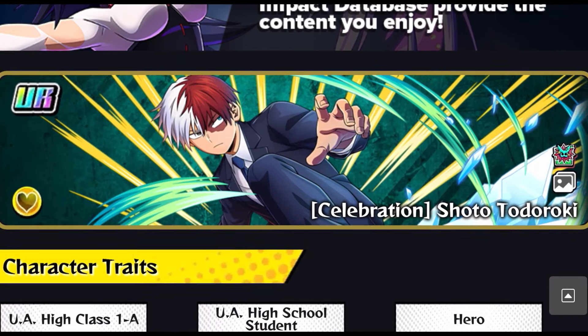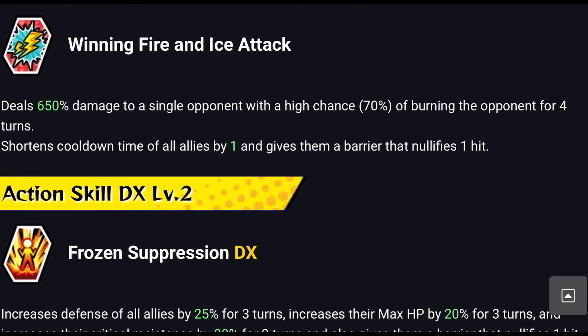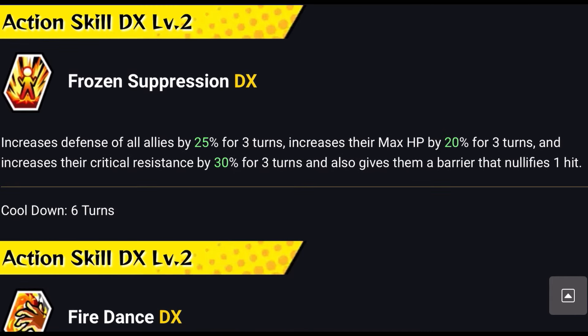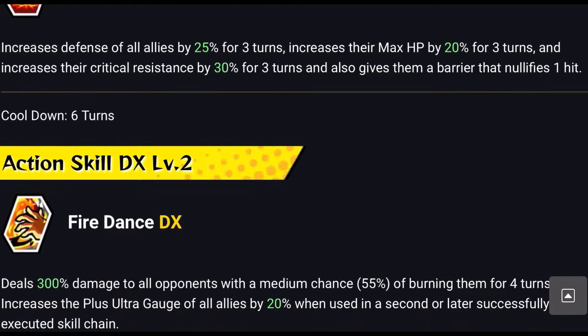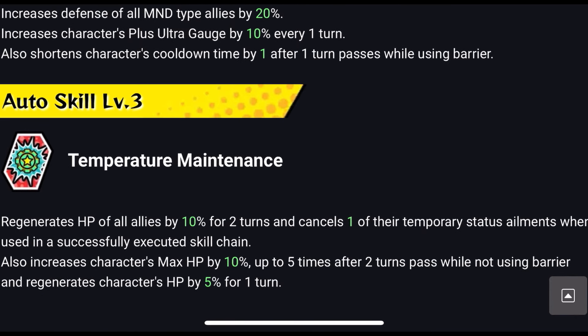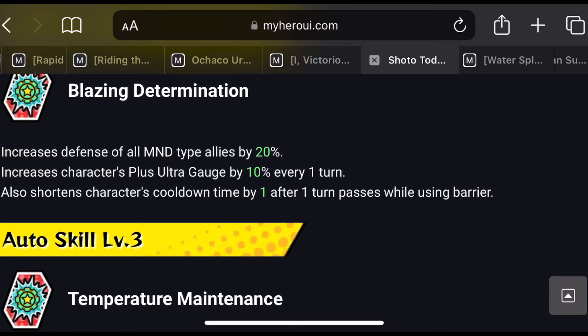Now for some 'iffy' characters depending on what you have. Celebration Shoto Todoroki — I don't have him, but he shortens cooldown time of all allies by 1, gives them a barrier that nullifies 1 hit, increases all allies defense by 25% for 3 turns, max HP by 20% for 3 turns, and critical resistance by 30% for 3 turns. His cooldown time is significant, so pairing him with another cooldown-reduction character is ideal. He also regenerates HP of all allies for 2 turns and cancels one temporary status ailment when used in a skill chain.